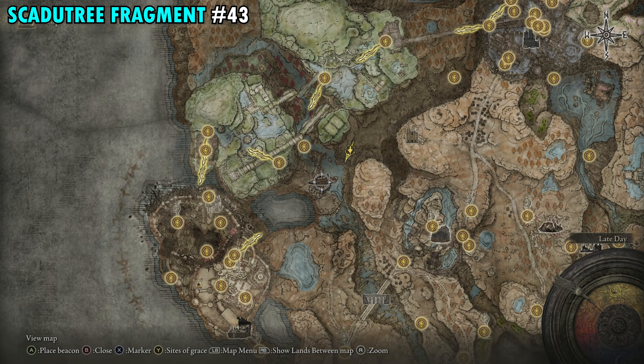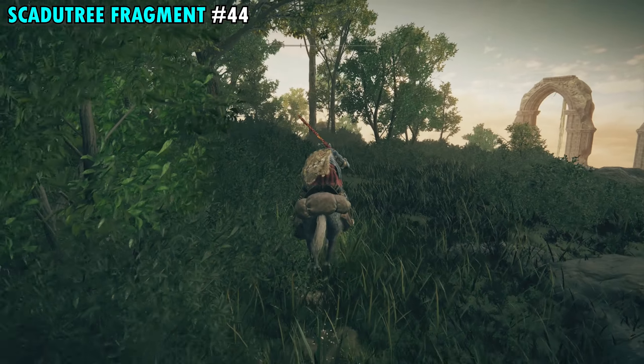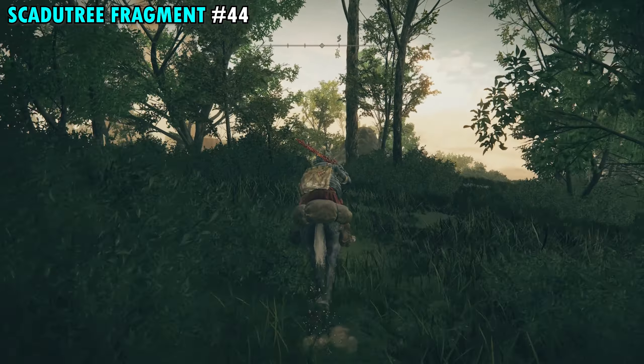Fragment 44 starts from the Viaduct Minor Tower Site of Grace. Work your way to the small body of water shown on the map. Come to the left side, look for a rock that's a bit higher up with a tree nearby, and jump down onto it — you'll take a little fall damage. Drop down one more time on the left to reach the ground level. Come around the corner, work your way down to the body of water, and defeat the hippo there. It will drop Fragment 44.